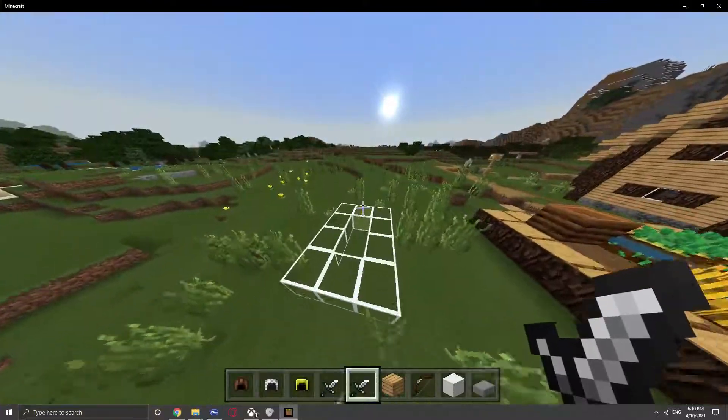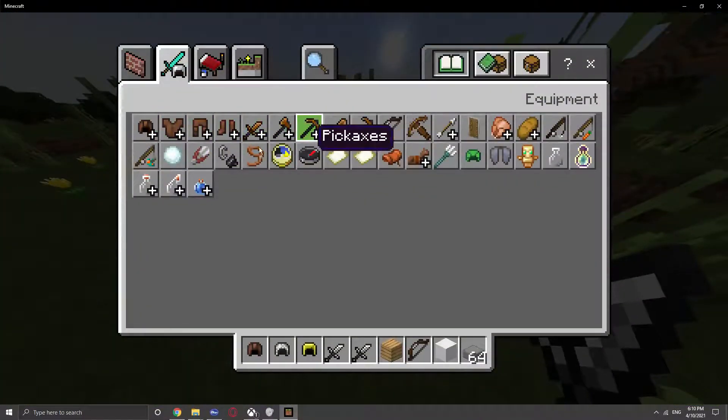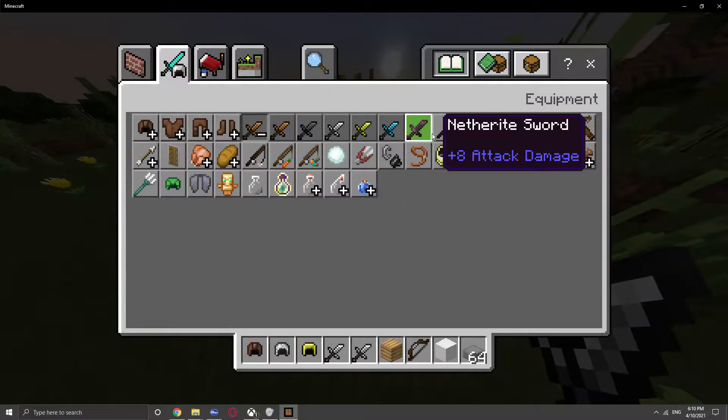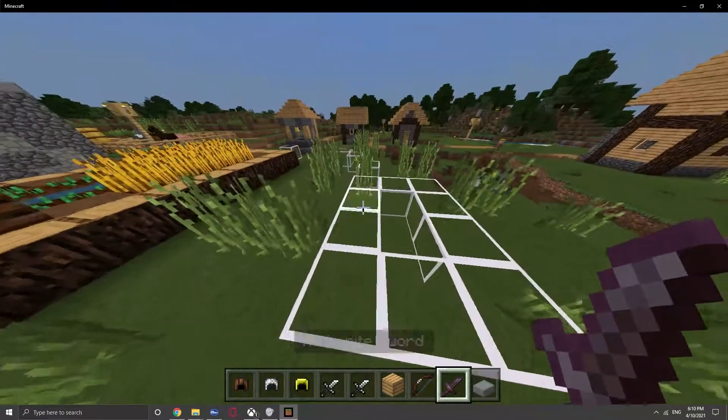The pack basically changes a lot of the PvP stuff — like the swords. It changes a lot of the swords. As you can see the iron swords here, there is one thing I'll be fixing before I release it for download, which is the eight sword — you can probably see it's a little bit bigger than the other swords.